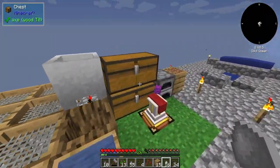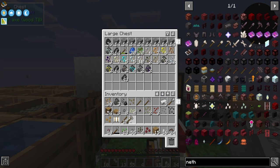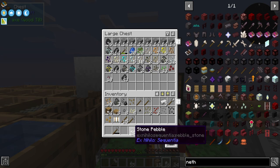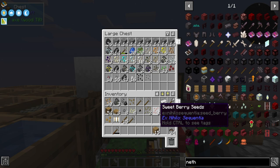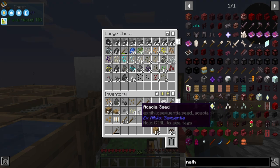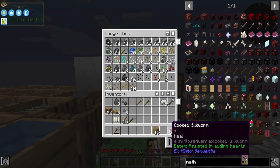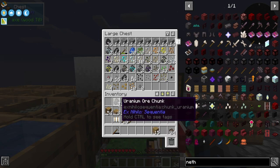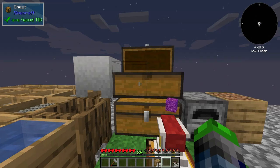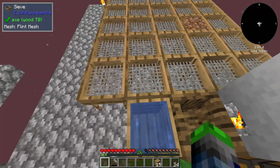Let's get those into the sieve. We didn't get any ancient spores — kind of boring. But we got melons, normal wheat seeds, potatoes, granite, stone, diorite, large fern, fern, sweet berry, bamboo, acacia, pumpkin seeds, grass seeds, sugar cane seeds, beetroot seeds, and andesite. Not bad at all, pretty good haul! The dirt has been made.